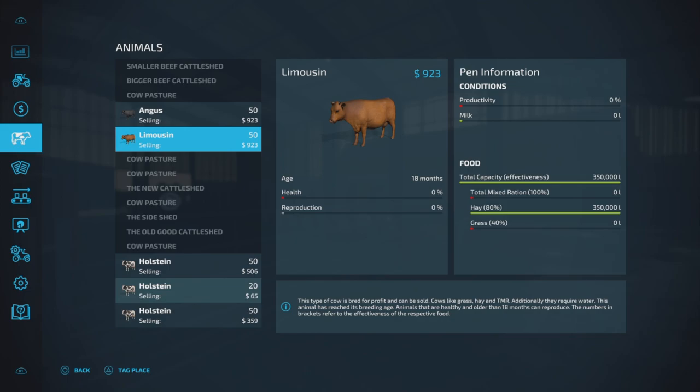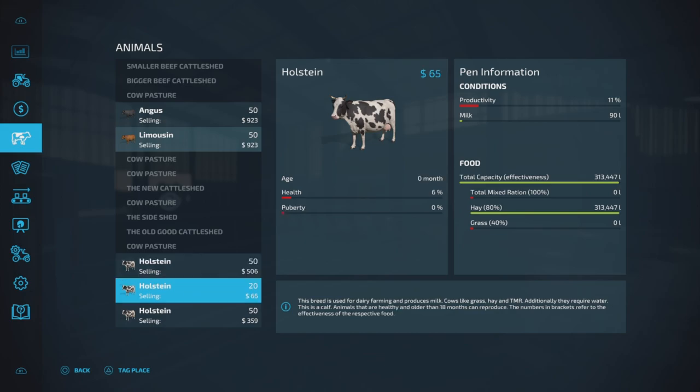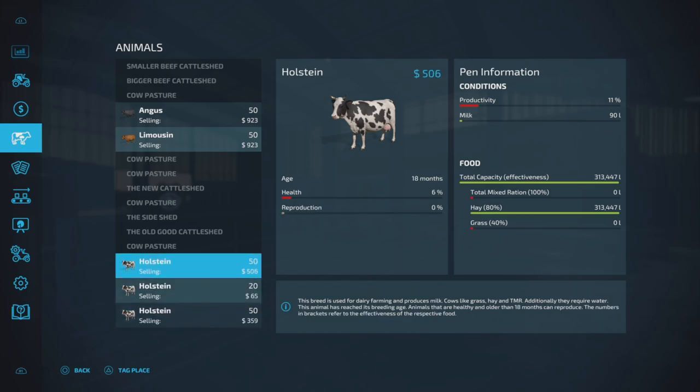It's full with food - 350,000 liters of hay. On your farm, you have milk cows - the Holstein milk cows. You actually have 120 milk cows. These are located on the cow pasture. I know there are a lot of cow pastures, but these are located outside.